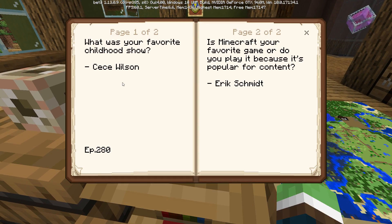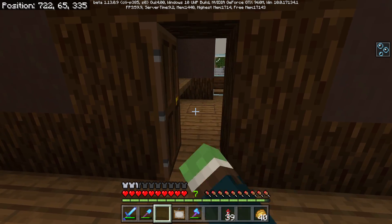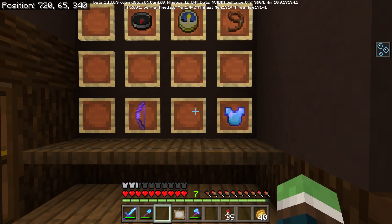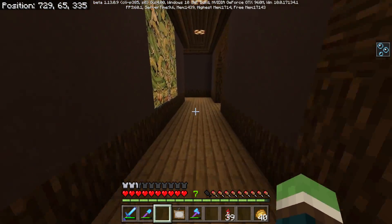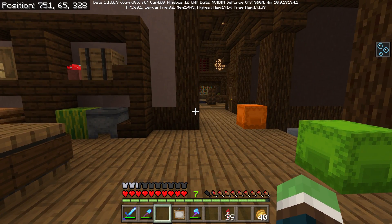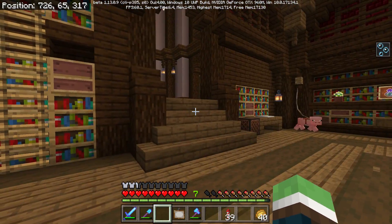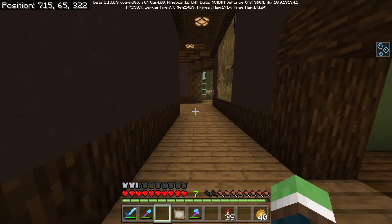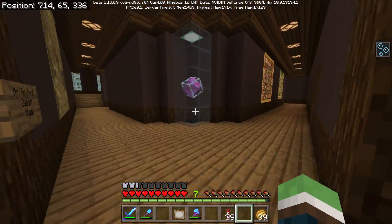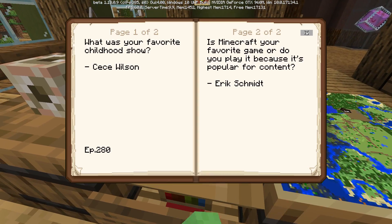Today's comment question of the day comes from Cece Wilson: what was your favorite childhood show? Anytime someone asks me this I have one answer — Courage the Cowardly Dog. That is my earliest favorite. I watched a lot of Blue's Clues too. But my favorite between ages 10 and 16 was SpongeBob, hands down. I've seen every episode except the last two seasons — I didn't like how animated it got. That one episode of Courage, 'Return the Slab,' still kind of gives me creepies.